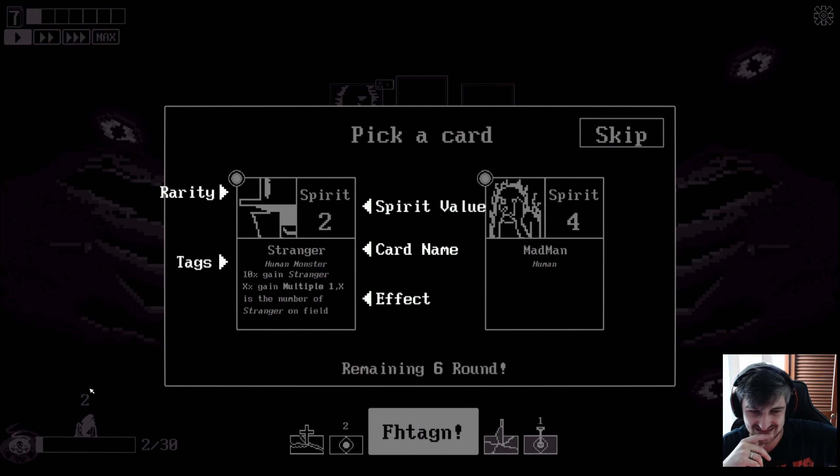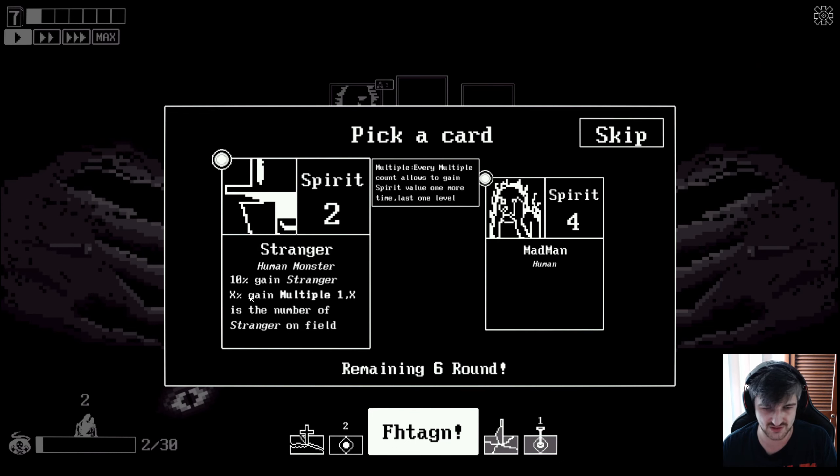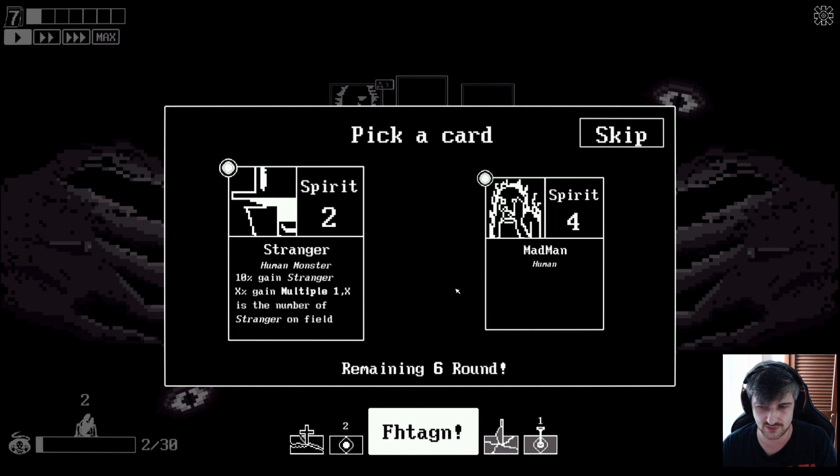Rarity - the dot, the circle. Spirit value - it says it in giant numbers, that's pretty obvious. Tags: human and monster. Card name. Effect: '10% gain stranger.' What does 10% gain stranger mean? You've got a 10% chance to gain stranger? 'X% gain multiple - X is the number of strangers on the field.' Gain this chance of getting multiple. If I only have one stranger, this is kind of worthless. Let's go with this one anyway.